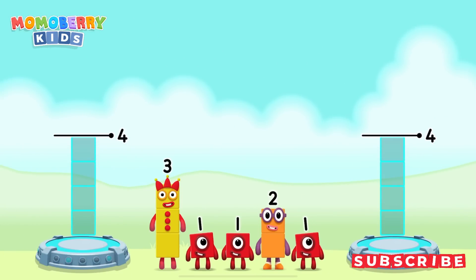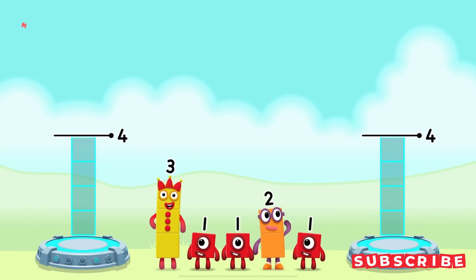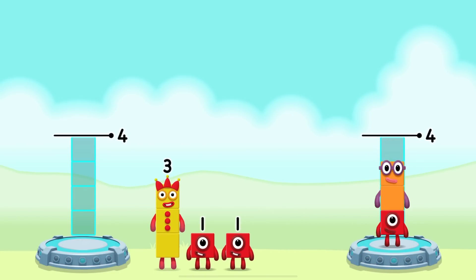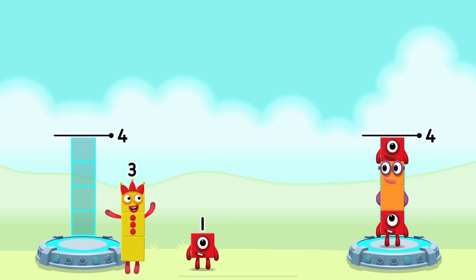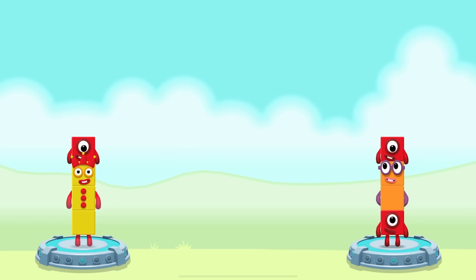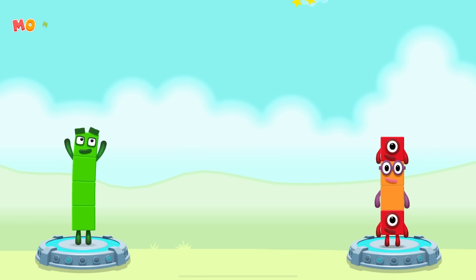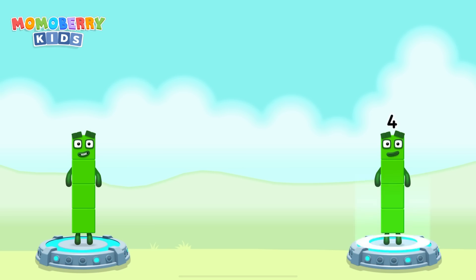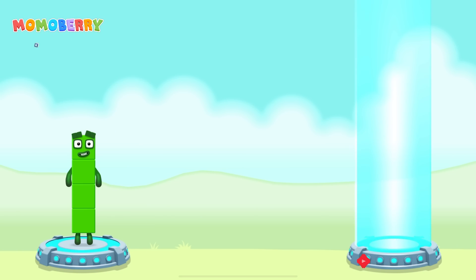Share the number blocks evenly to make two groups of four. Four, one, two, one, three, one. You got it! Three plus one equals four. One plus two plus one equals four. Four equals four!